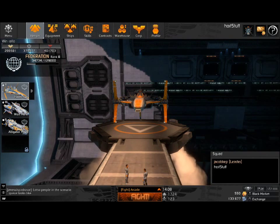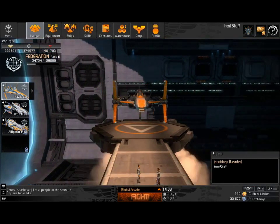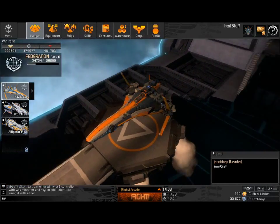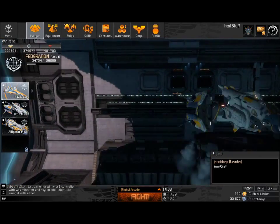They have certain scenarios that pit you up against computers. In the PvP modes, you have certain ones like destroying a certain ship — the target, or the designated captain of the enemy team. You also have just plain capture the beacons, which is like domination, except you don't get to trade off captures. Once you capture something, it's captured.